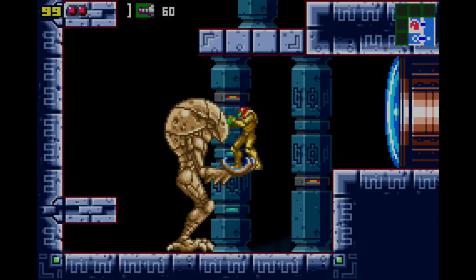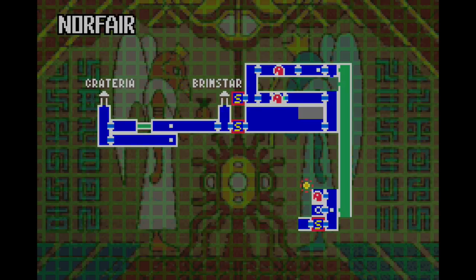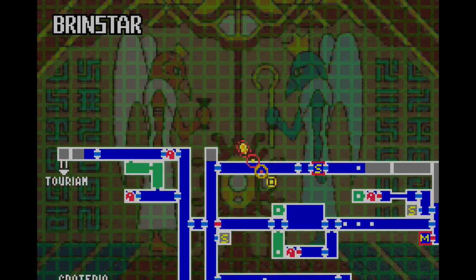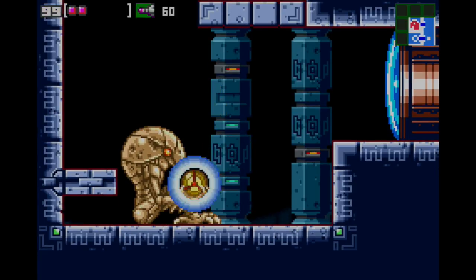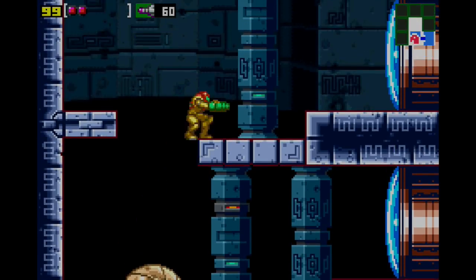Another Chozo statue - and you might be wondering, can you have two Chozo statues active at the same time? Yes you can. This one is also going to take us back up to Brinstar, but instead of going down, this one tells us to go up there. We're actually going to listen to this one first - we're going to do what it's asking before we head to Kraid.